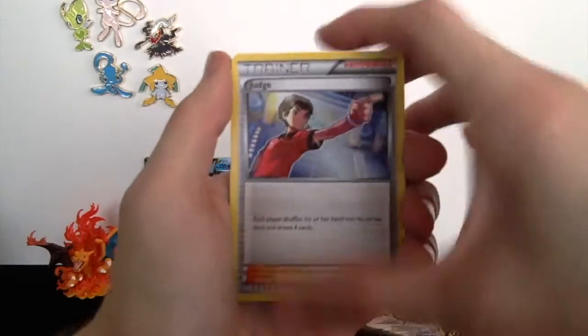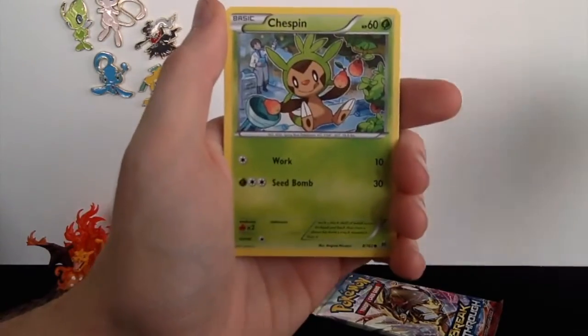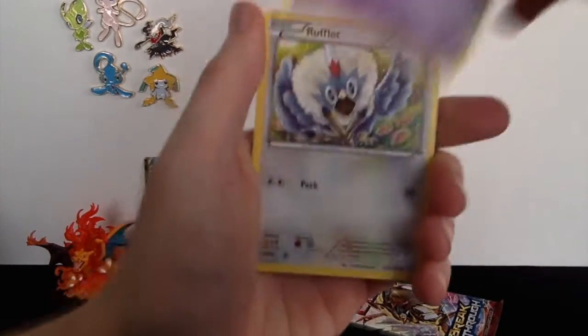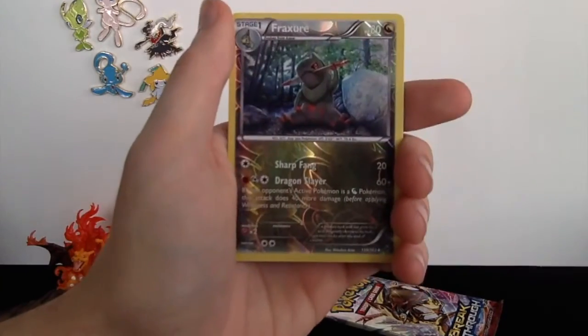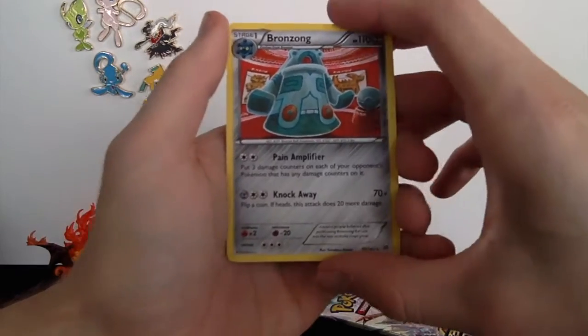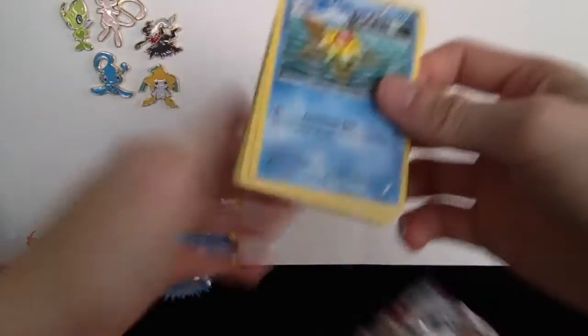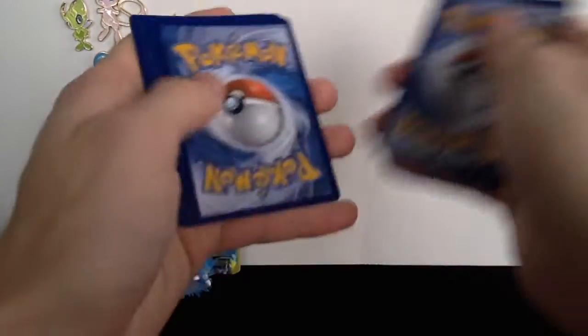Two packs left — can't really ask for too much more. Pack eight: we got a Buddy-Buddy Rescue, a Starly, a Chespin, a Woobat, a Rufflet, another Chespin, a reverse holo Forretress, and a regular rare Bronzong. There were two more Chespins in that pack, but unfortunately it didn't have the same luck as before. Probably because they weren't back to back — that's why it didn't count!